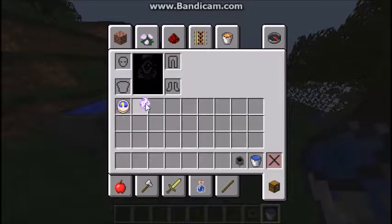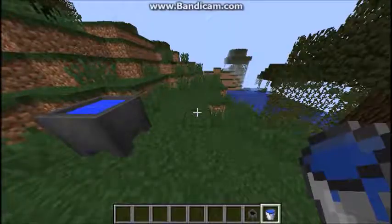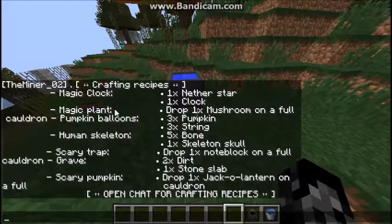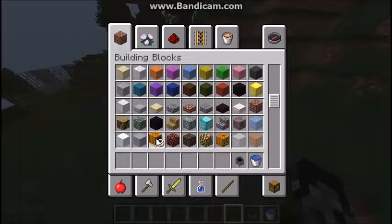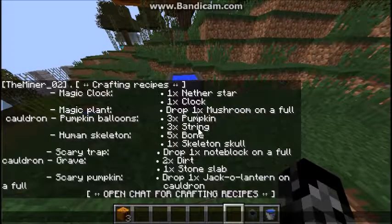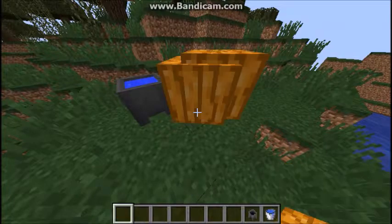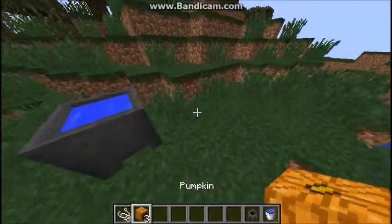Die Magic Plant funktioniert irgendwie nicht. Da wird dann einfach ein Gras, der rückwärts bohnt, und dann so die Fühler-Dinger hin und her wehen — als wär's eine magische Pflanze. Für Pumpkin Balloons brauchen wir dreimal Pumpkin und dreimal String. Der funktioniert irgendwie auch nicht. Keine Ahnung warum — geht einfach nicht.